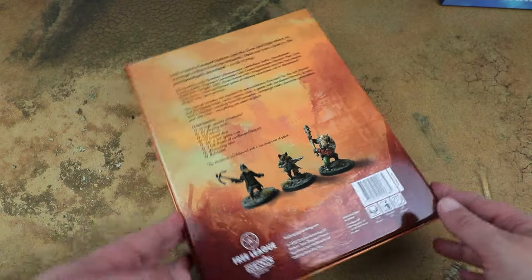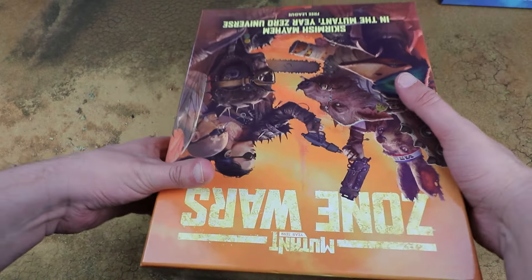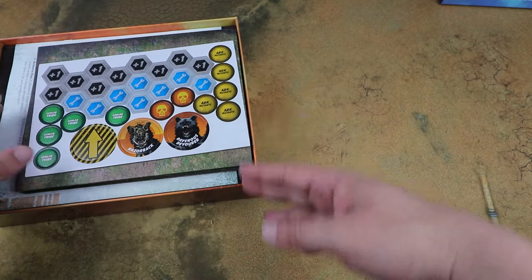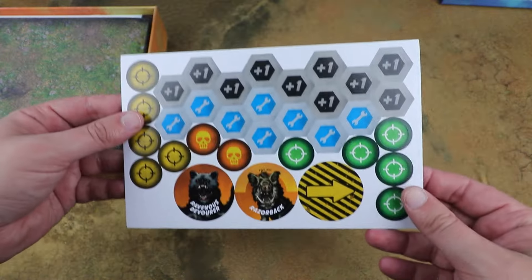Both boxes are £50 each and this one has everything you need with all the core rules. If we pop it open, we get a lot of card tokens and these are all nicely printed. There's space in the box to store everything once it's punched out.